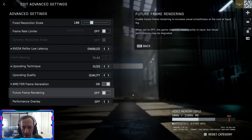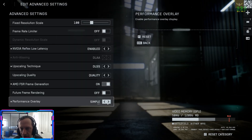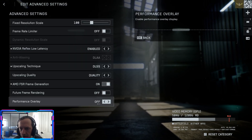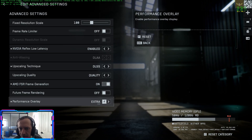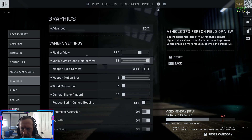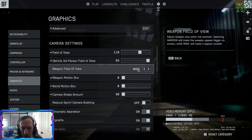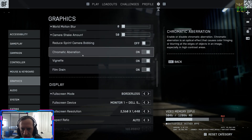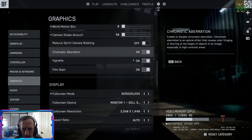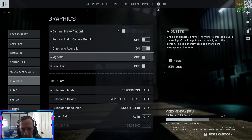Future frame rendering: personal preference — with this off the game responds more quickly to input, but visual performance would be better with it on. I'll leave it off for now. Performance overlay: keep that on to test — simple mode shows just frame rate, extra mode shows CPU threading and all that. We'll put it on simple. Weapon field of view: definitely keep this on wide to make your weapon smaller and out of the way. Getting rid of motion blur and camera shake — if you like any of these, you can turn them on or off; I'd want them all off. Full screen mode might be difficult to alt-tab — some people like borderless if switching between windows.